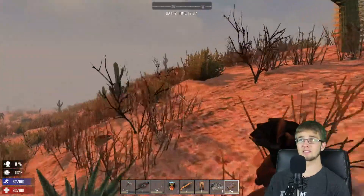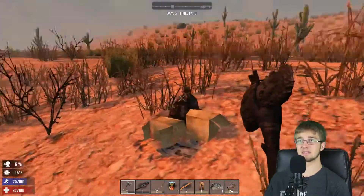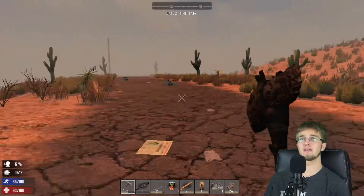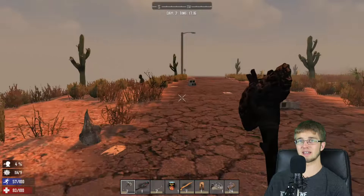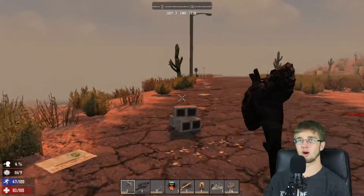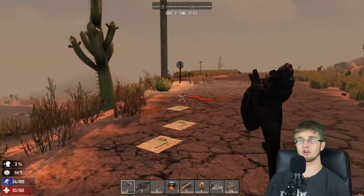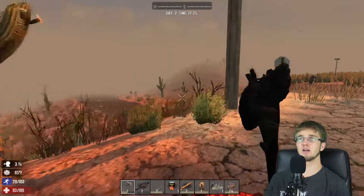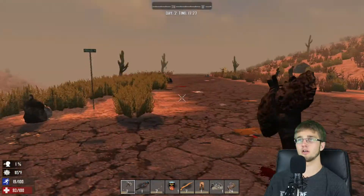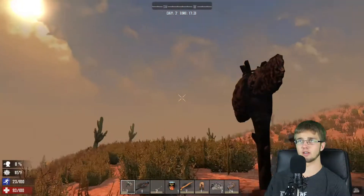I need to rest somewhere, but the problem is zombies are chasing me, so I can't rest. The main thing to stop heat stroke is to rest, and I can't rest. My water is almost out. I might have to just drink the murky water. I don't know if that's a bad thing — it probably is — but at this point it might be better than not having anything at all.